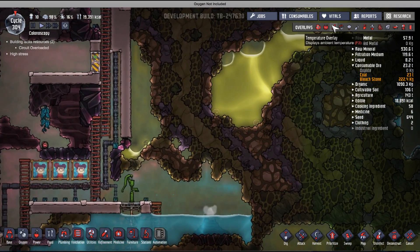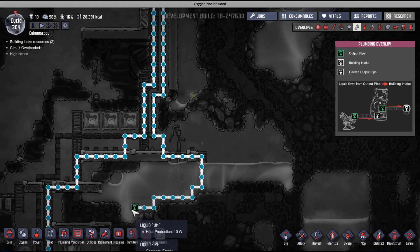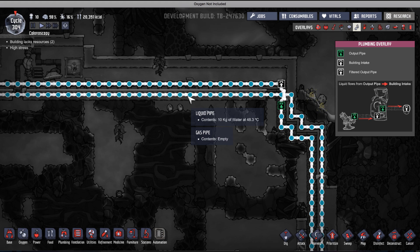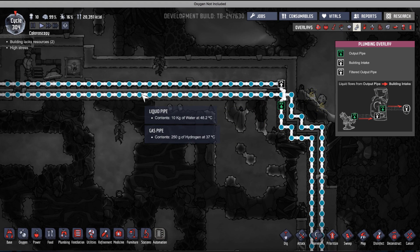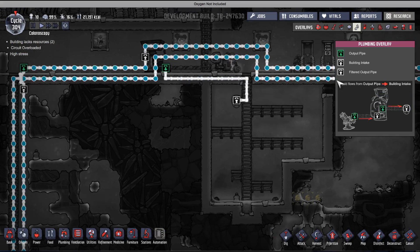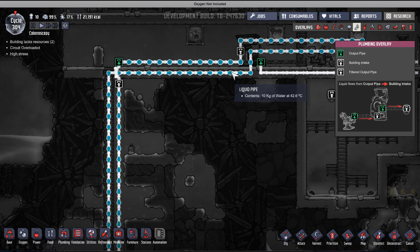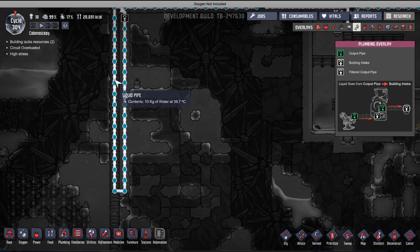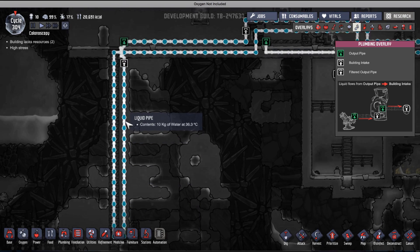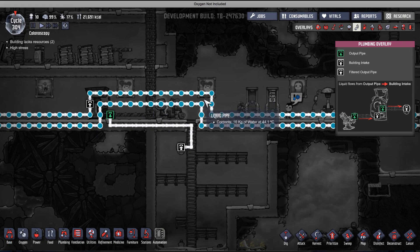What I ended up doing — if you take a look at the plumbing overlay — I'm pumping water through a very long liquid pipe. You can see the current water temperature is 48°C as it starts. As the pipe moves along it gets colder and colder. Once it reaches the cold biome, it starts to drop much quicker — down to 38°, then 37°, getting colder very rapidly.